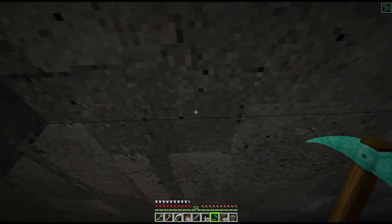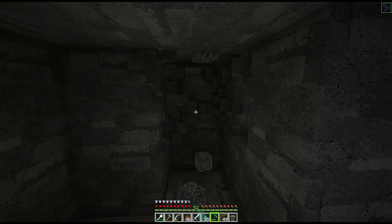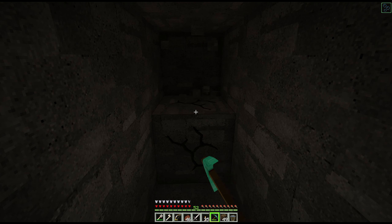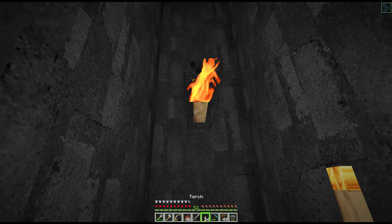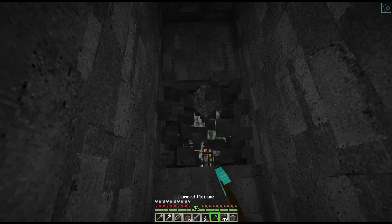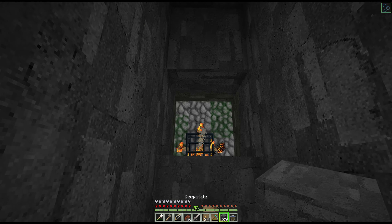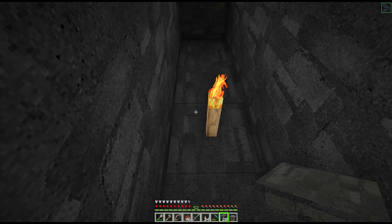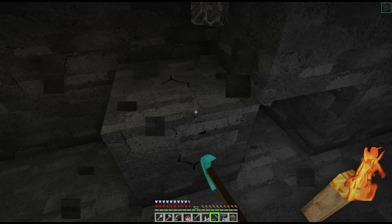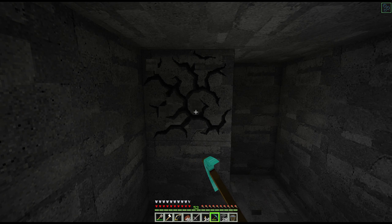We just have to figure out how far we have to go. I'm using cobbled deep slate and my reader pick to get the cobbled deep slate. We do have some deep slate already, so I can take this out. Perfect — there's our center. We're going to put this on top and then dig out all around this.